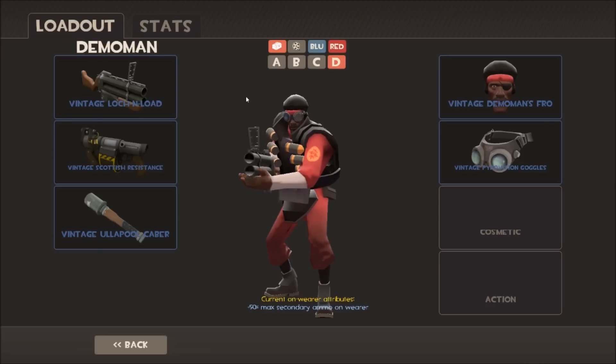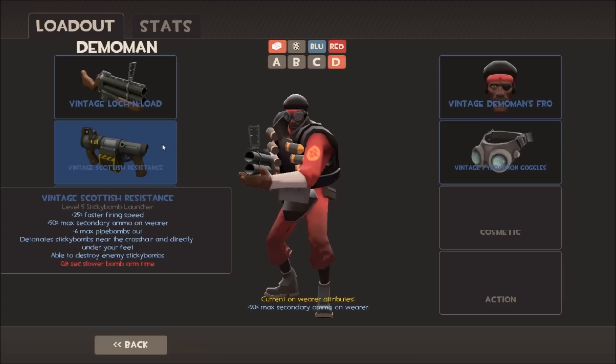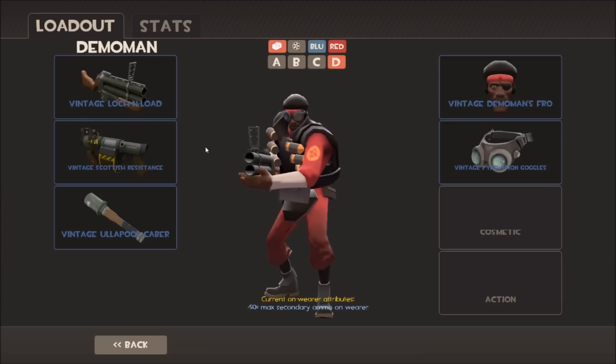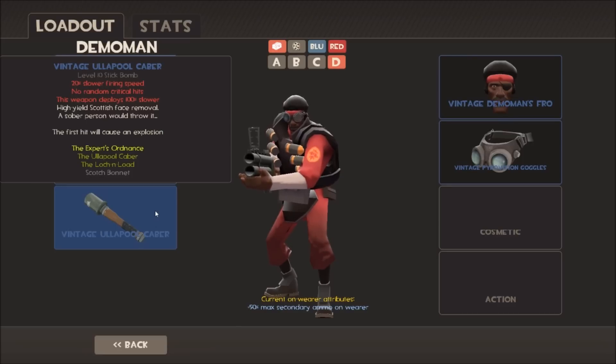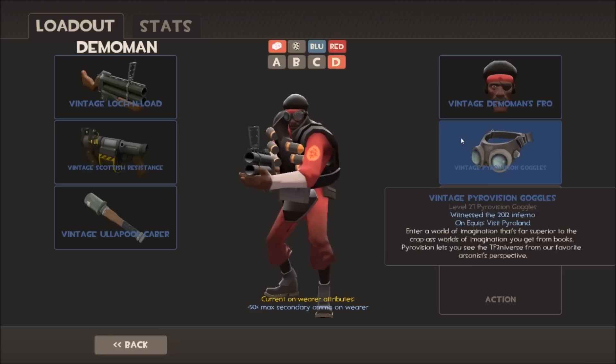Moving on to Demoman, and unfortunately Demoman cannot have all-vintage. He's got the Loch-n-Load here, and there's the Vintage Stickybomb Launcher. There are actually a few different vintage items like the shields you can have as a vintage, and a lot of different melee weapons. I've gone with the Ullapool Caber, which back when it originally came out was a lot stronger — it did get a nerf, which if you're a Medic main you're probably pleased to hear, so you won't get one-hit by the Caber anymore. I've picked the Demoman's Fro, one of the first hats for Demoman, and we have to use the Pyrovision because there are no other miscellaneous vintage items for Demoman.